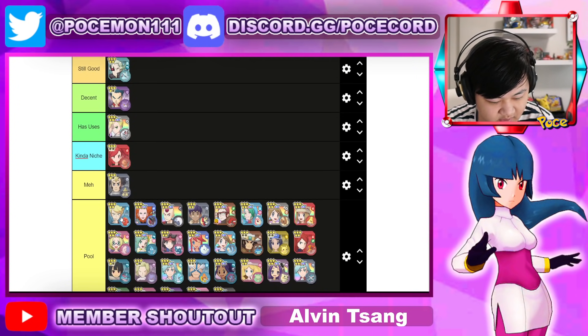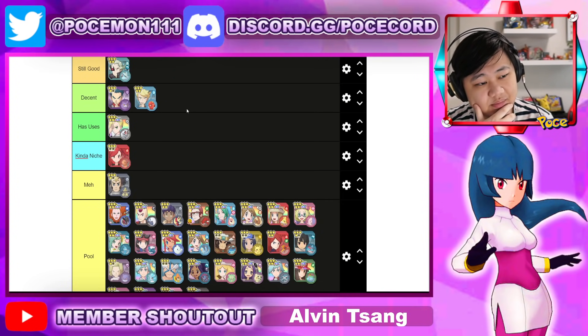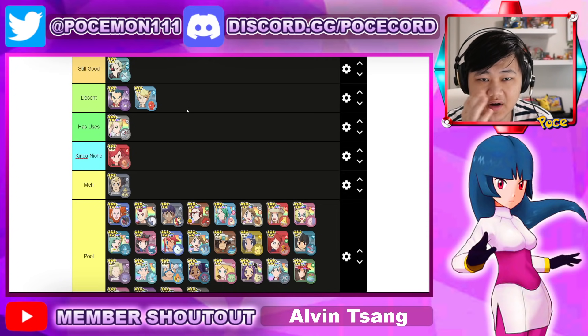Continuing left to right, C-Ball is probably decent. Unfortunately doesn't have a Cigar Yaks for some reason, but outside of that pretty good sync nuke. You can run him with May which is nice to help debuff accuracy — not that that's the best team comp, but he could do that. On Skull he could do some damage.